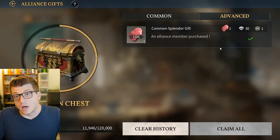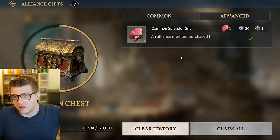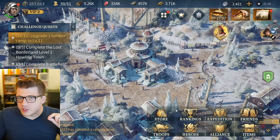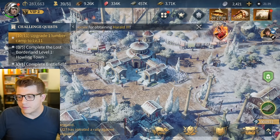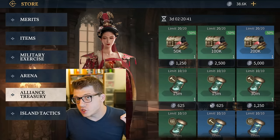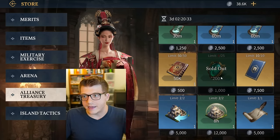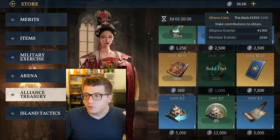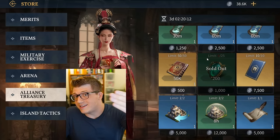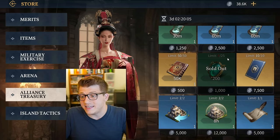As you progress and start defeating higher-level barbarians, you'll be sending gifts to your entire alliance, and they'll be sending you gifts too - I've gotten a bunch of speed-ups and resources just from that. Anytime an alliance member makes a purchase in the in-game cash shop, you get a bonus as well - other people spend money and you benefit. The last thing to mention about alliances is the alliance shop, found under Store > Alliance Treasury. It resets every week and uses a currency called alliance coins earned by helping members, participating in events, or donating to alliance technology.